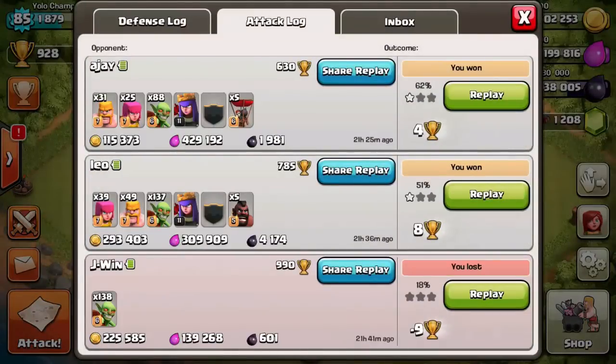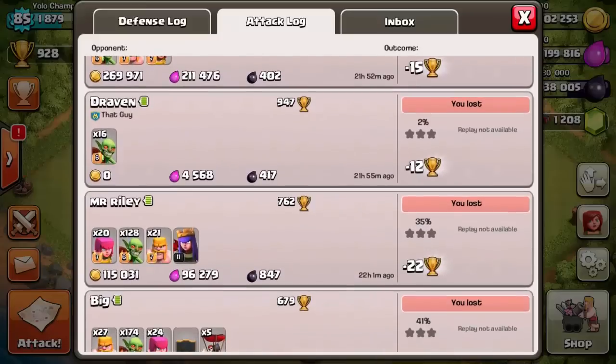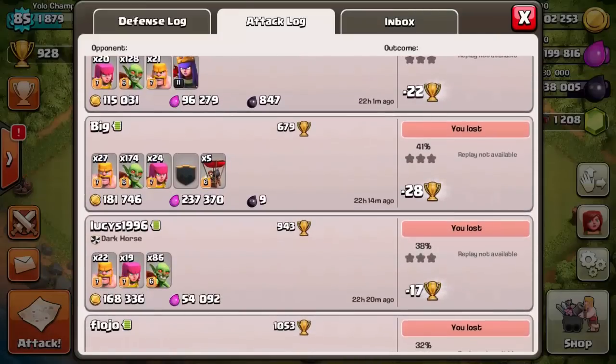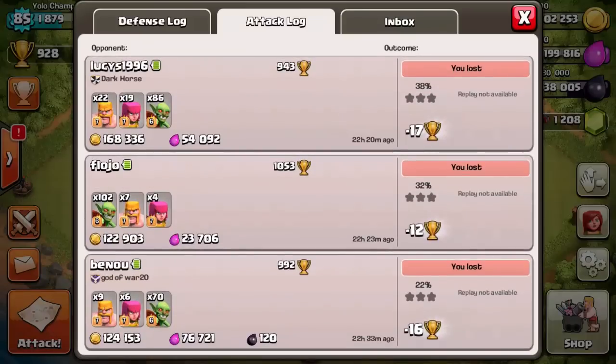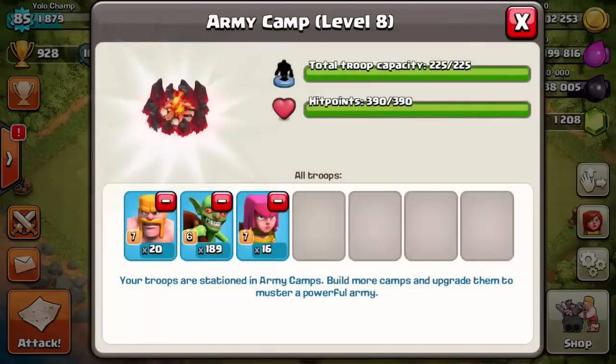I don't think there's a difference anyway. Attack log farming has been amazing again — I did not see any issues. I've been probably staying at around 800 to 900 trophies for the last day and a half, but once again did not have any issues finding loot.